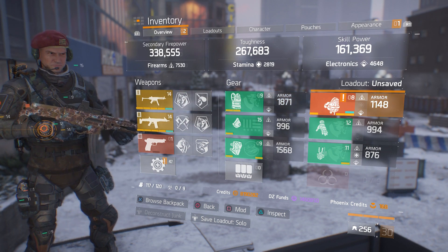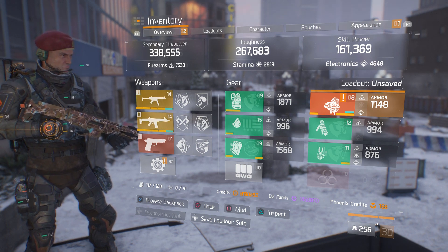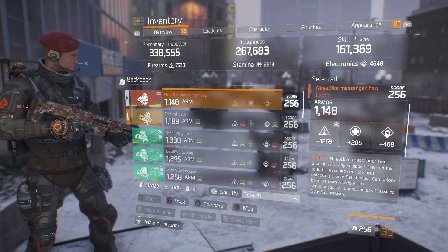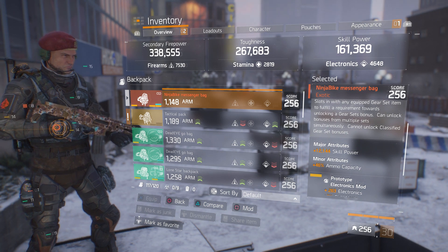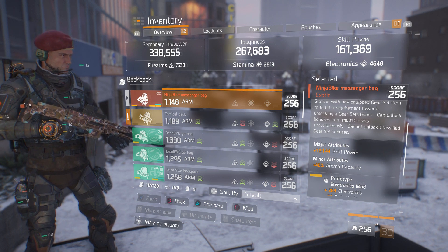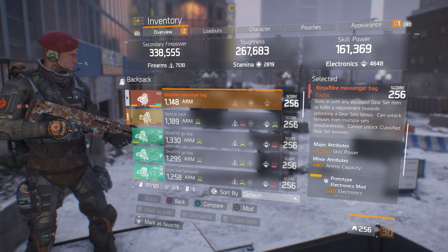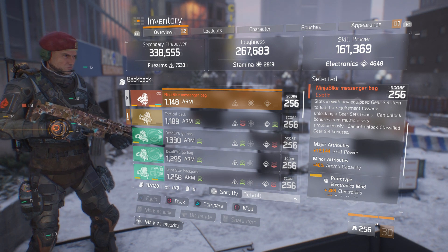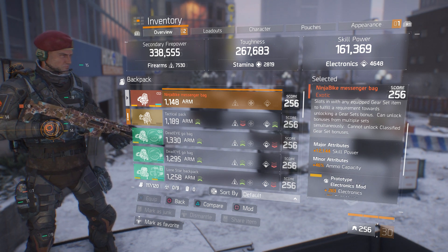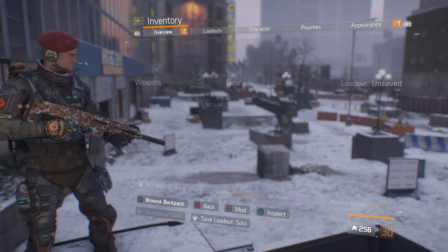First I want to point out the toughness. You may think this is low in toughness, and you'd be correct because I need a better Ninja Bike Messenger bag. As you can see, it has firearms but low on the armor roll. The main thing is the major attributes — you want health on that. If you have health in the major attributes, that will push you up to around 290k toughness, which is my preferred sweet spot between 290k to 305k. In the minor, ammo capacity. In the mod slots, electronics with skill haste and first aid self-heals.